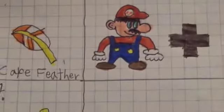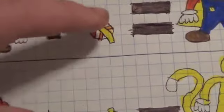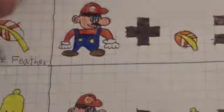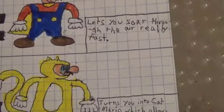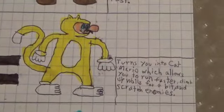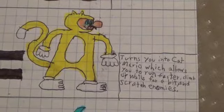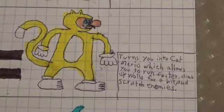Cape Feather. Okay, it doesn't look like a feather — it looks like a freaking potato. Lets you soar through the air really fast. Super Bell. Turns you into Cat Mario, which allows you to run faster, climb up walls, and scratch enemies.